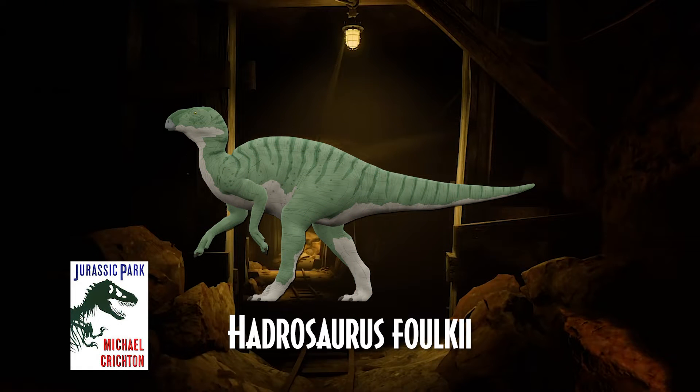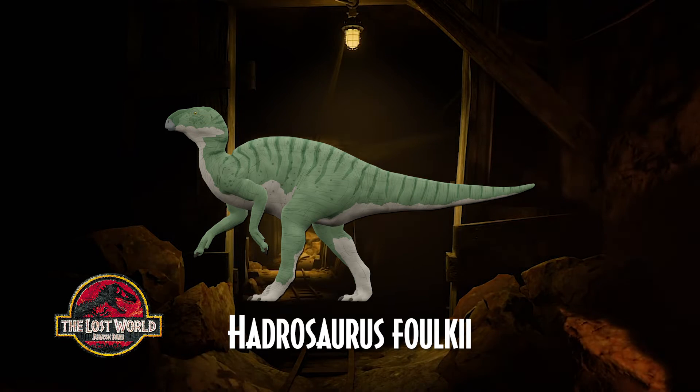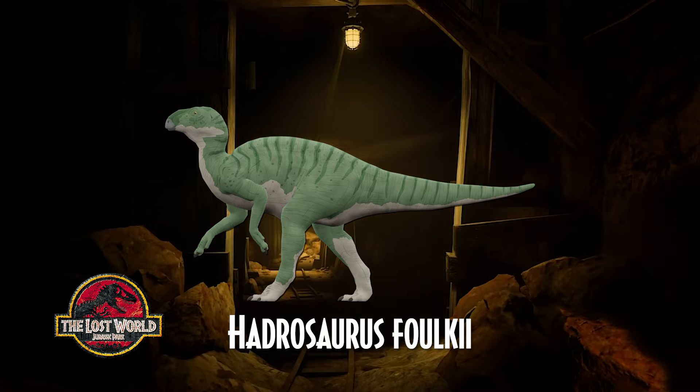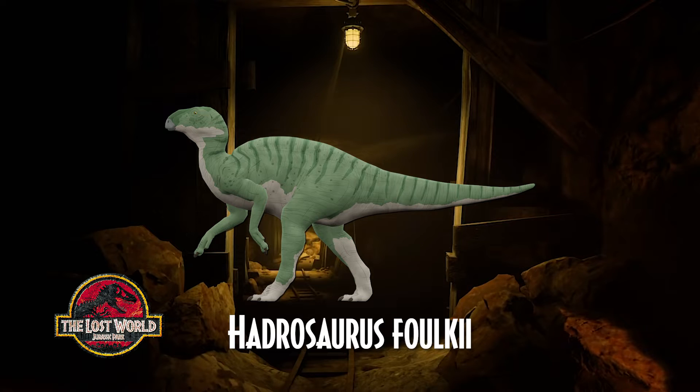Edmontosaurus folkii, first showing up in the original Jurassic Park novel in 1989, makes its debut in the series as a species showcased on Isla Nublar's Jurassic World, and was also meant to show up in The Lost World, though it is unknown why its inclusion was cut. Its name literally means 'bulky lizard,' and it is a genus of hadrosaur ornithopod dinosaurs that lived in North America during the late Cretaceous period, in what is now the Woodbury Formation, about 78 to 80 million years ago.